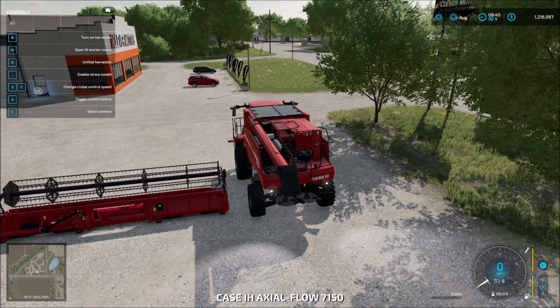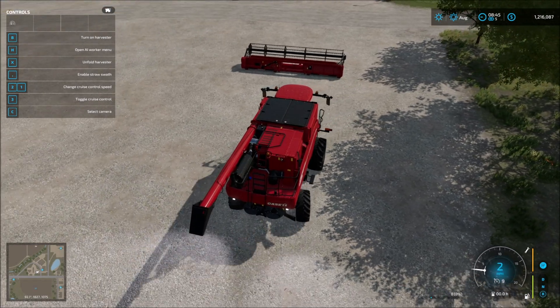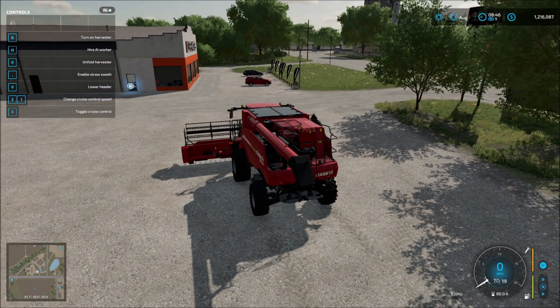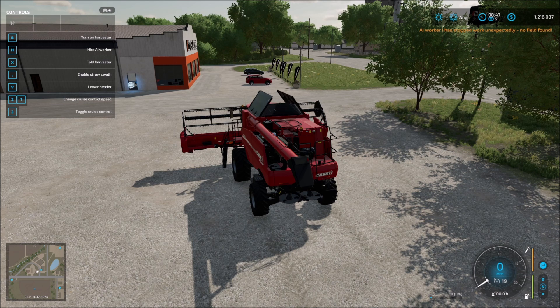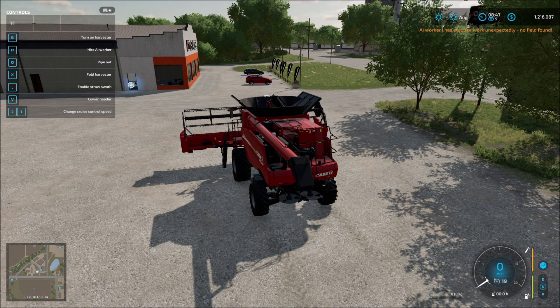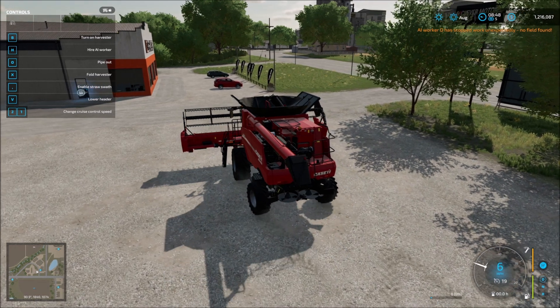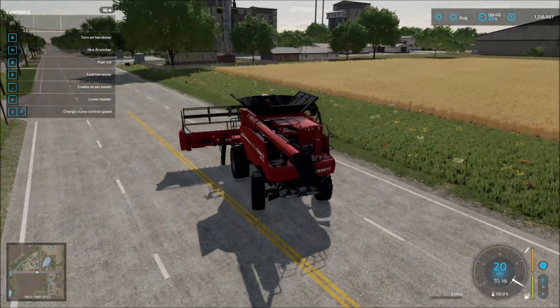Let's go ahead and hop in and see how our steering goes — nothing better than your keyboard steering. I'm looking forward to getting my wheel and pedal set up with the game. I can simply drive this guy over and let him get started. If I hit H, you see in the top right-hand corner 'no field found.' So we're just going to go ahead and take him over and let this guy get started. Hopefully we don't get run over by traffic. Based on what I'm seeing, I think I want to go this way — a little bit more room because turning around is going to be a headache.